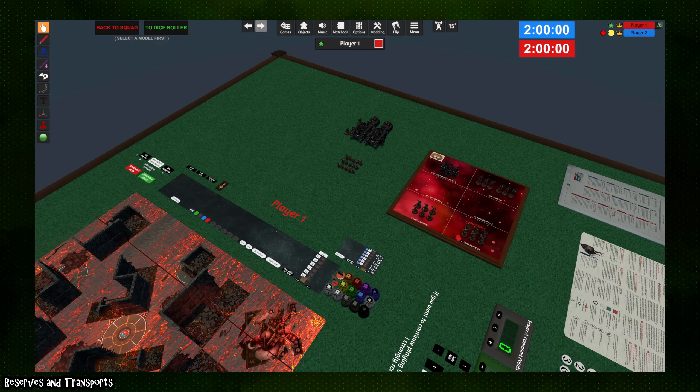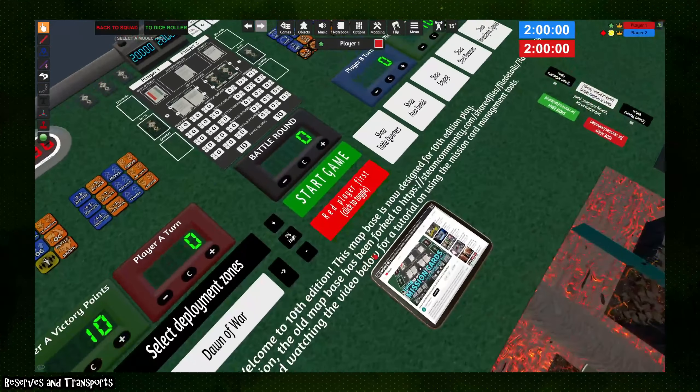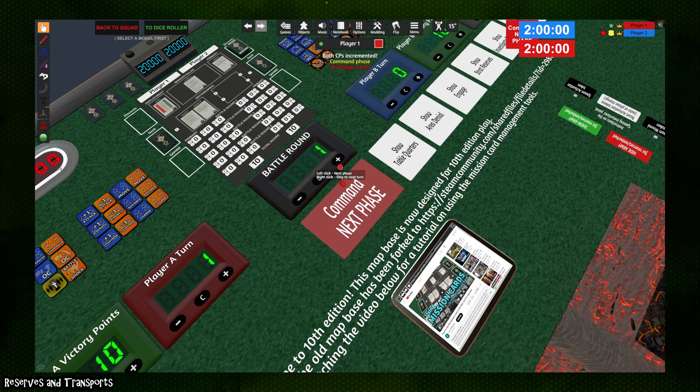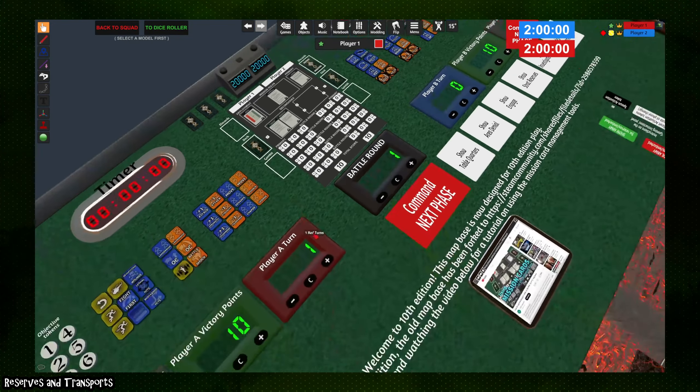Now it's time to actually start the game. This section requires a second player to be present — the mod will not work if both players aren't seated. After the roll to go first, click the player color of whichever player won the roll-off, either red or blue. Click 'Start Game,' which moves all tactical secondaries off the secondary tray but keeps fixed secondaries, and you now have a toggle to cycle through phases.